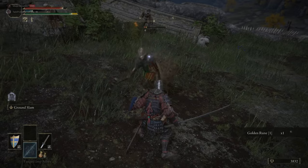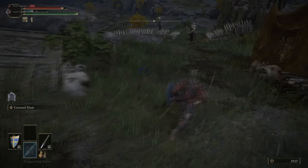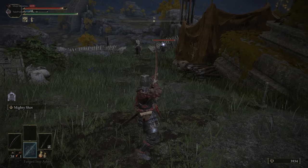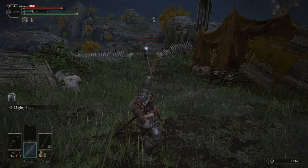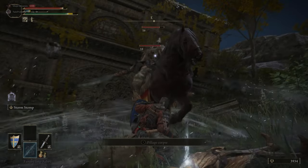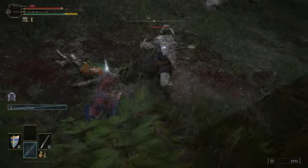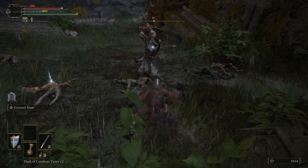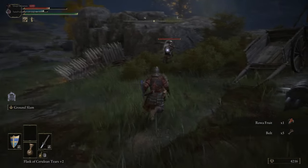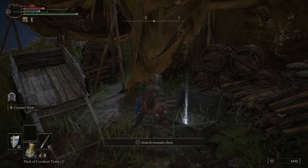Fighting our way down — this guy has the Brass Shield and the Warpick, so he could theoretically drop both. Here are some more Kaiden Sellswords: they can drop the Kaiden set (helm, armor, gauntlets, and trousers), the Dismounter, Roar Raisins, Sweet Raisin, and Frozen Raisins. We use our bow to bait this guy up and then Storm Stomp to knock him off his horse. His animation glitched so he got up immediately, but we put him back down with a charged attack. Ground Slam — the answer to every problem.